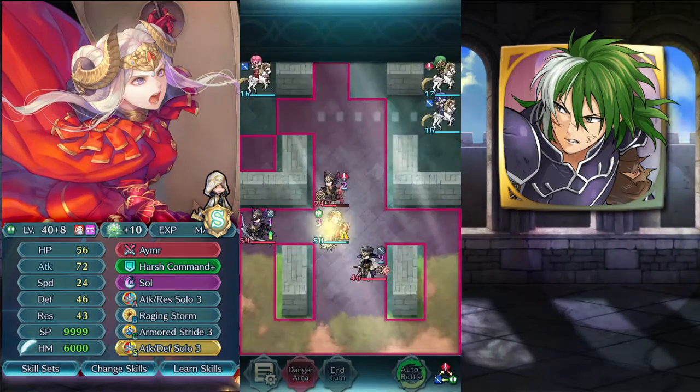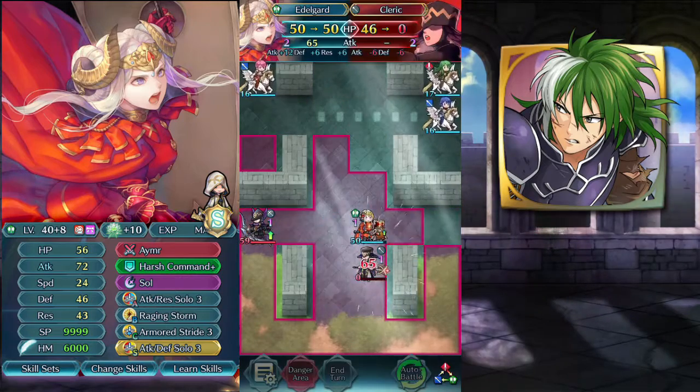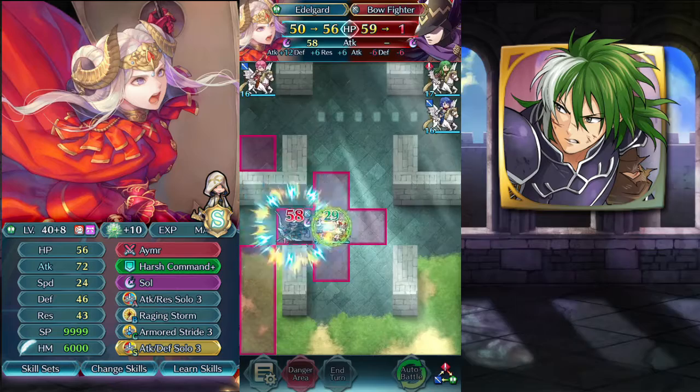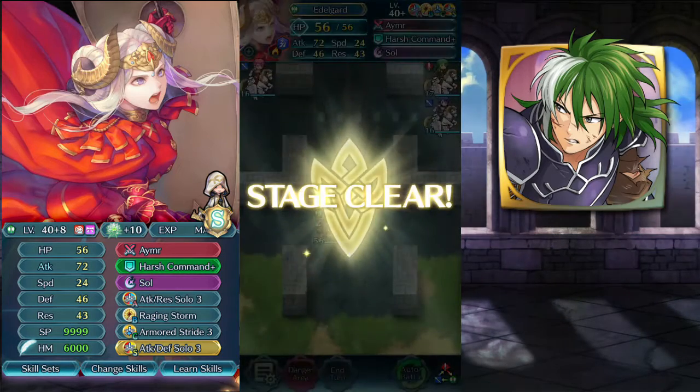He dies, and we just need to kill this one. Hit here, hit here, hit pass. And we'll be able to kill this archer with these two hits — hit once, hit twice. That was nice, the other card is awesome!